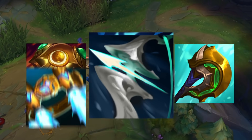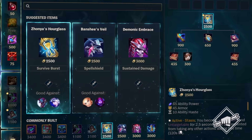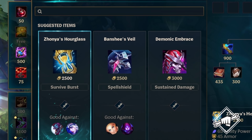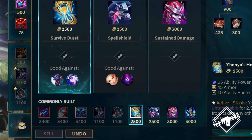You can find these Mythic Items as well as new and updated Legendaries in the fully redesigned Item Shop. Here, the recommended tab simplifies item buying no matter who you're playing or who you're playing against, serving you suggestions based on your current item build and team matchup.